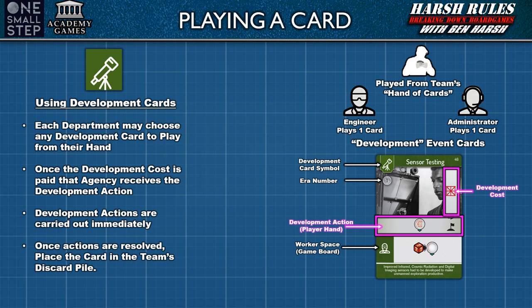In phase 6, each department may choose any development card to play from their hand, meaning a total of two cards can be played from a team's hand during this phase. Once the development cost is paid, that agency receives the associated development action, which is carried out immediately. Once the action is resolved, the card is placed in that team's discard pile.